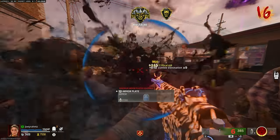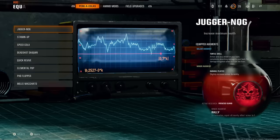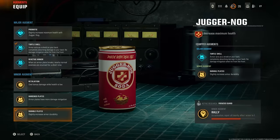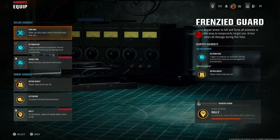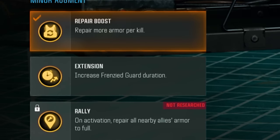Come over to weapons, go to augments, and equip augments. Come over to Juggernaut and put on Turtle Shell and also Durable Plate — you need these two equipped for the person going into god mode. Then go to field upgrades, go to Frenzied Guard, and make sure you've got Retribution on and also Repair Boost.